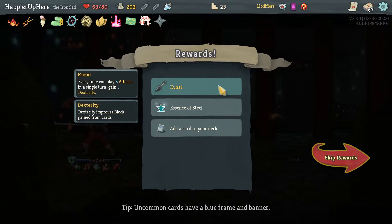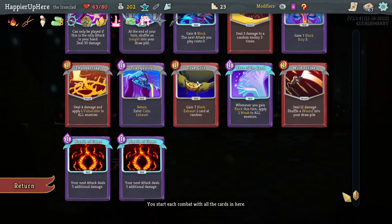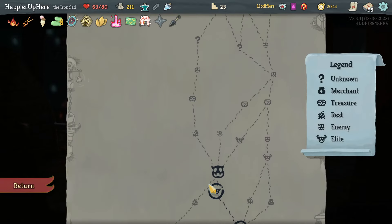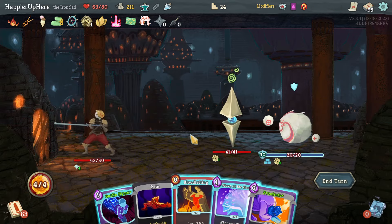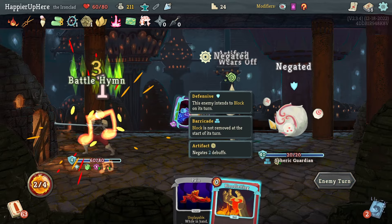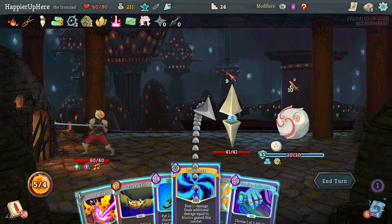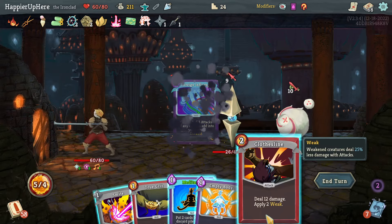Got the Kunai — every time you play three attacks in a single turn gain one Dexterity — plus an Essence of Steel Potion. Pressure Points, Tranquility, or Perfected Strike — I have just one Perfected Strike. Let's take a second Perfected Strike hoping to make them both stronger. Starting with Pain — annoying. Wave of the Hand, Prostrate, and Battle Hymn. Infernal Blade gives me Brilliance. Foreign Influence gives Hemokinesis or Clothesline — taking Clothesline for the weakness.